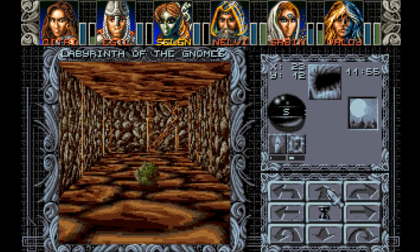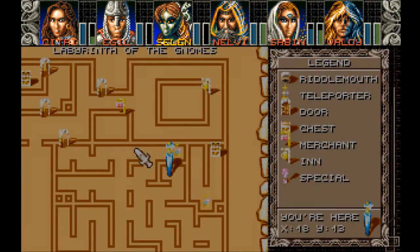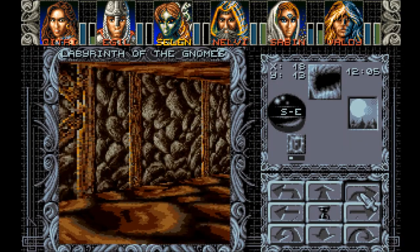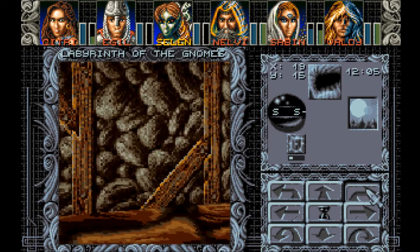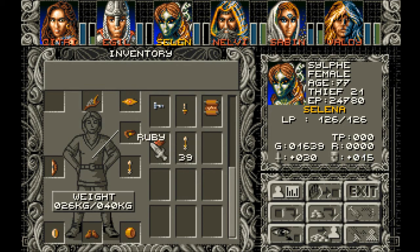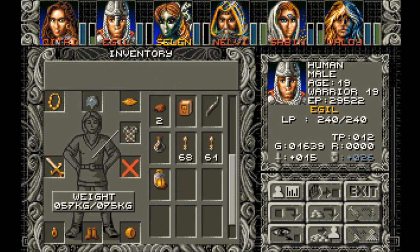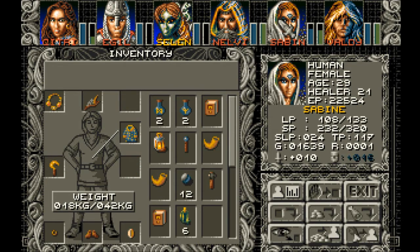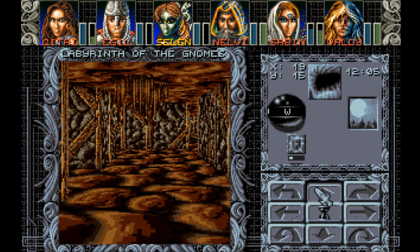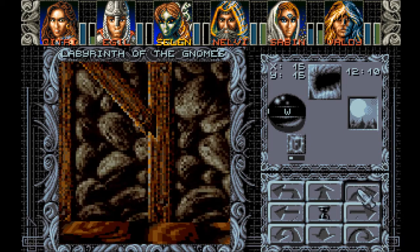We're going to take the teleporter field back. We got darker — I'm over here now. Can I sell this stuff? I don't need the throwing sickle and I don't need the stone sling. The lantern I'll keep. Where are we going? West — we need to head north as well.